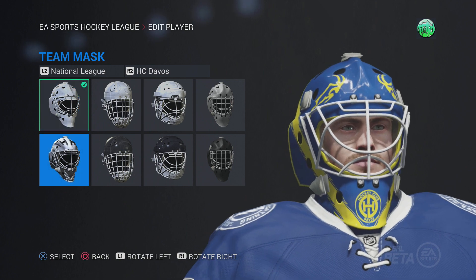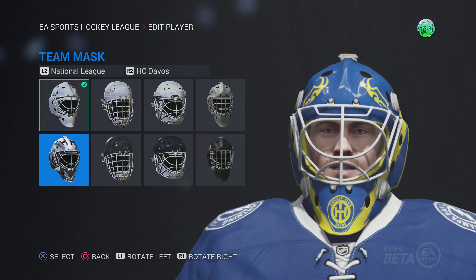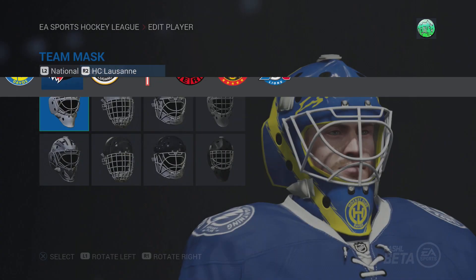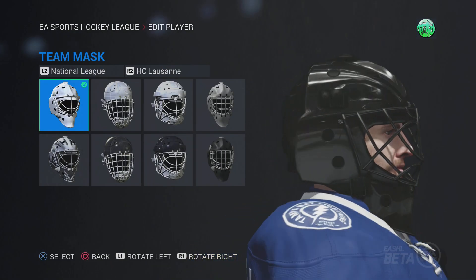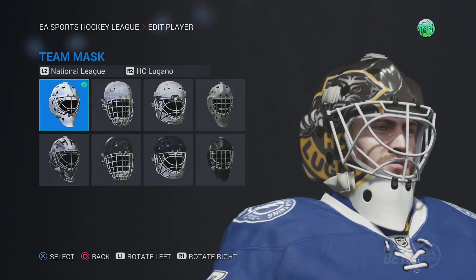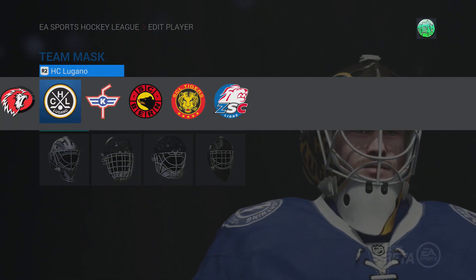Davos' mask — this will be worn just because it's Davos, and it actually looks pretty solid. I think Davos' mask will get some good game time in here. Unfortunately nothing there. Lugano's mask — pretty straightforward, don't know how much it'll be worn.